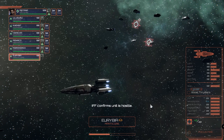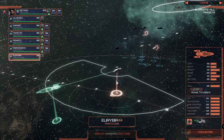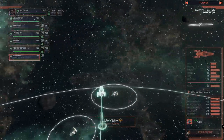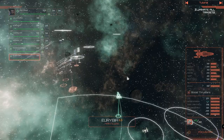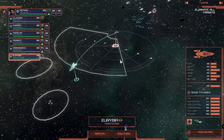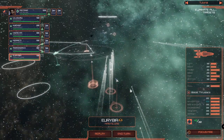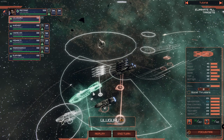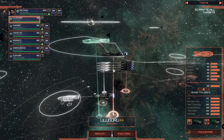IFF confirms unit is hostile — they are shooting. We need to get out of range. Excellent — we are out of range. Uribia, punch it! We could pretend we are interested in the satellites — we could actually fly into the nebula over there. Let's do that — we can nearly reach it. Our missiles are on the way.